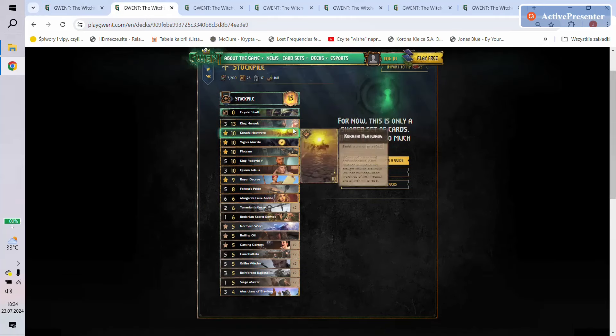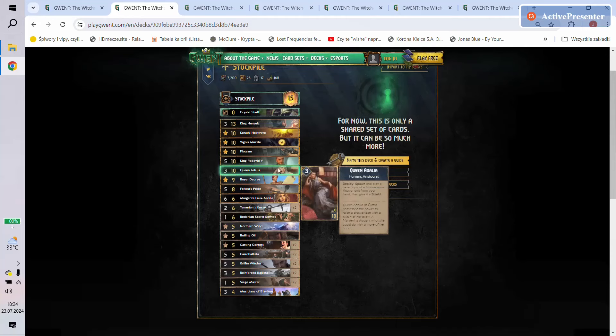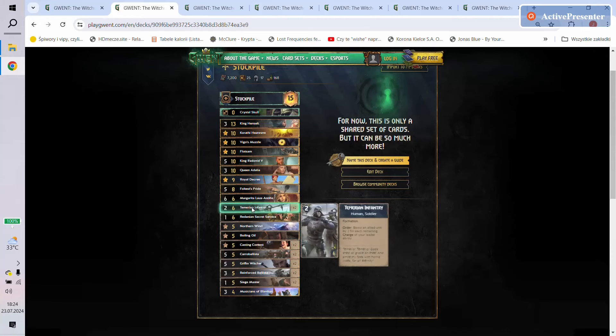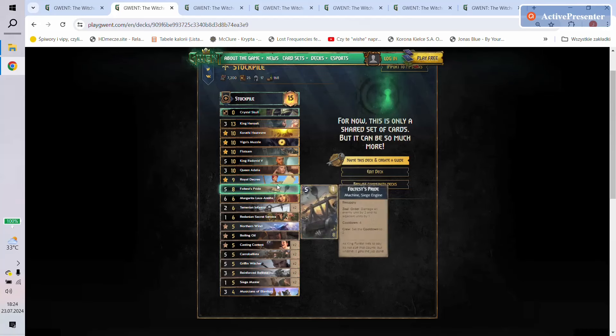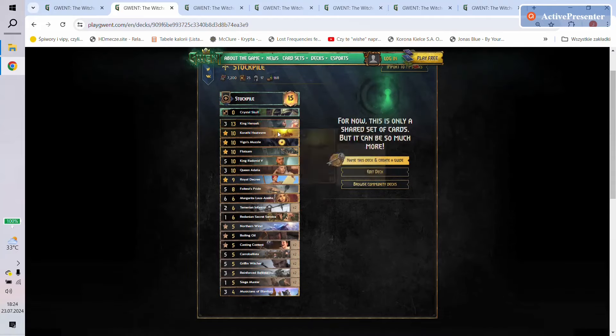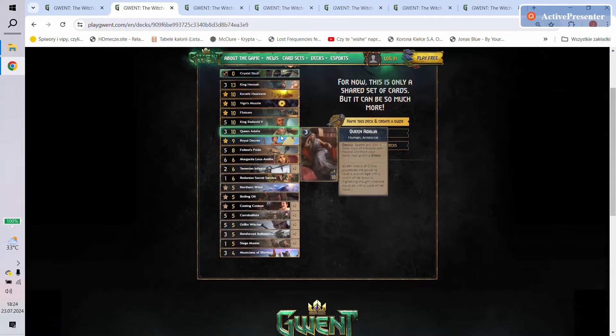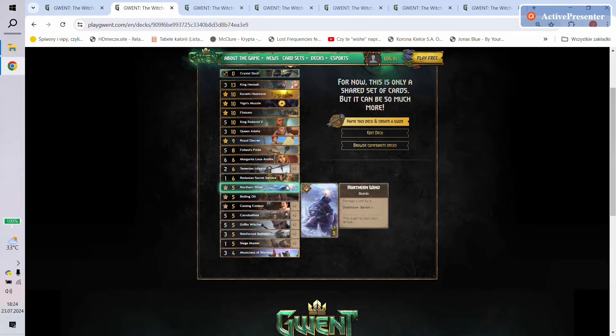Then we have the second version of it, and as you can see it's pretty much the same. We have Vigo's Muzzle — that's the difference. Then we also have Queen Adalia, obviously being played into Temerian Infantry for consistency. We have here a Royal Decree. What is interesting is that there is no Amphibious Assault, and that is for me a big surprise.